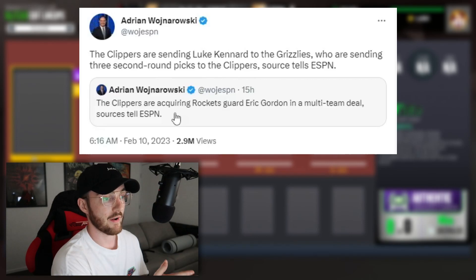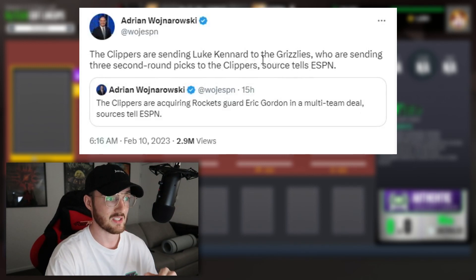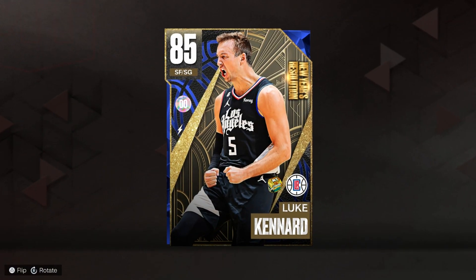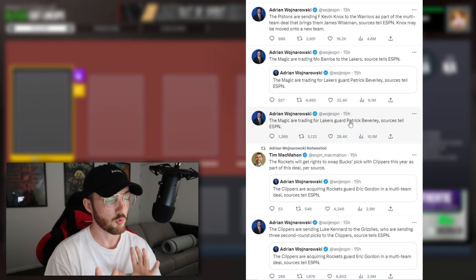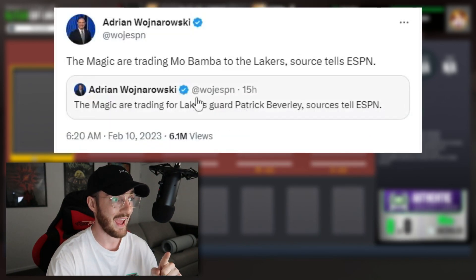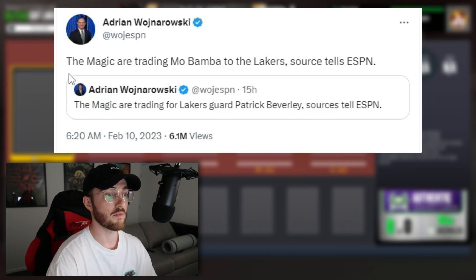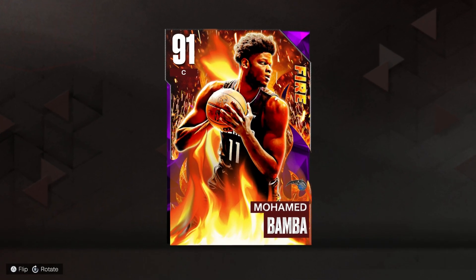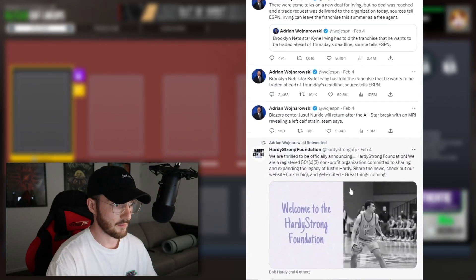The Clippers are acquiring Rockets guard Eric Gordon — he only has a gold card. The Clippers are also sending Luke to the Grizzlies; Luke knows how to shoot, so he'll be our backup shooting guard. Patrick Beverly has a ruby but we're piling up on guards. The Magic are trading Mo Bamba — that's a huge move for the Lakers and for us. Joining our team at the starting center position is the amethyst Mo Bamba from the Fire promo.